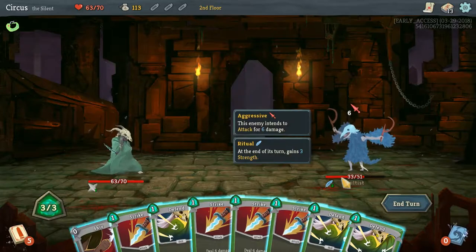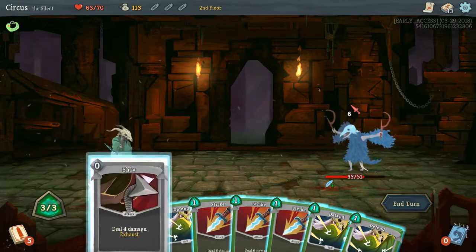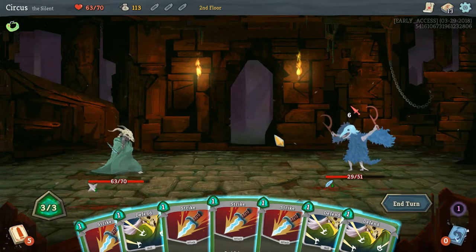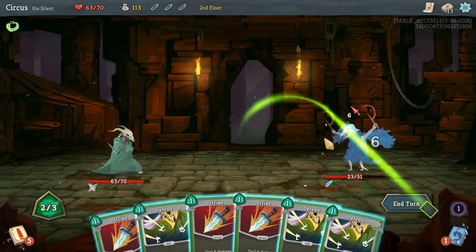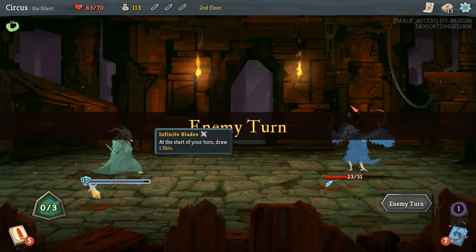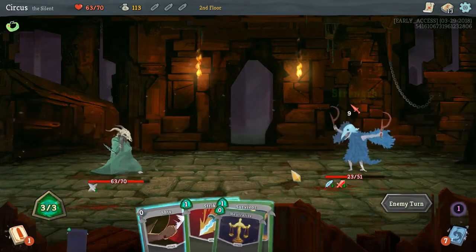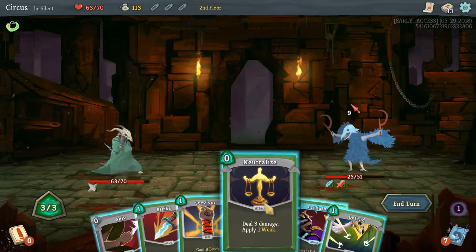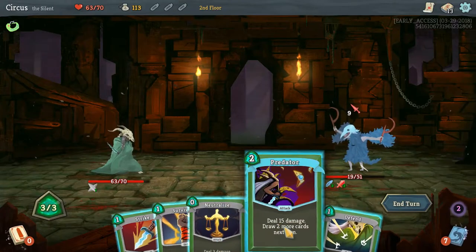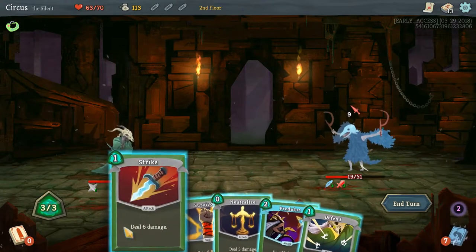This enemy — Kaka — is aggressive, attacking for 6 damage, and at the end of his turn he gains 3 Strength, so he keeps getting stronger. We hit him with a Shiv (it's removed from combat but we get a new one next turn), and we want to defend to mitigate incoming damage. With 10 block he can't break through, and we use Predator for 15 plus Shiv for 3 to finish him — 18 damage total, killing him.